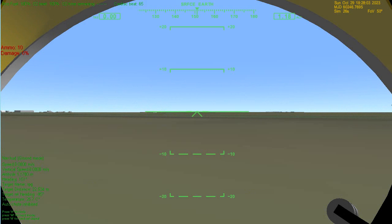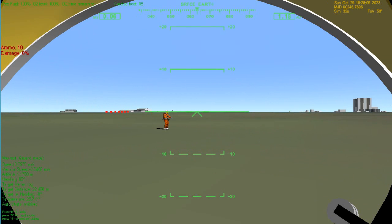Here's a quick rundown of UMMU combat. As I said, this is particularly undeveloped as of now. You load a round into your weapon by pressing A and fire the weapon by pressing space. As you can see, I just fired an anti-aircraft round into another UMMU and killed it.